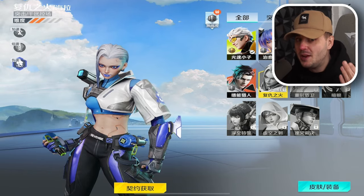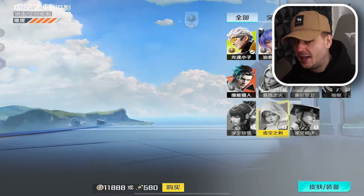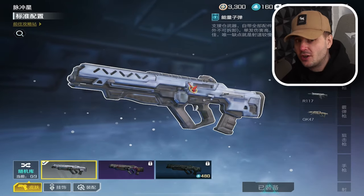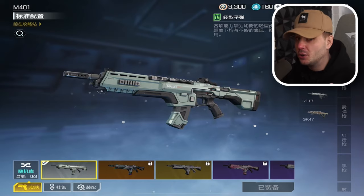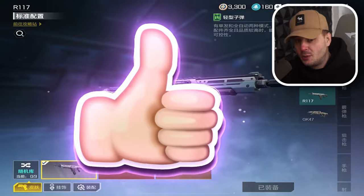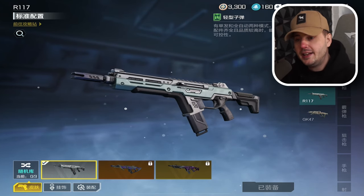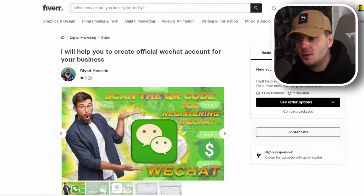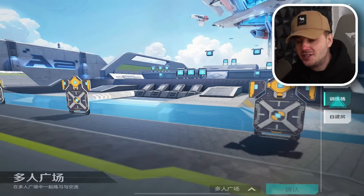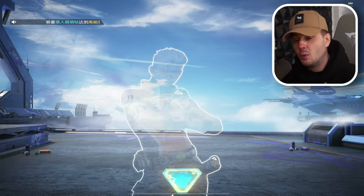Luckily, there is a way to get a WeChat account, but you have to pay for it. I have a contact on the app Fiverr who can basically create a WeChat account for you for just $10. I'm also going to be giving away some free WeChat accounts — all you have to do is hit a like and drop a comment below and I'll pick some random winners. Just go to the link in the description and purchase the basic package for $10, and they will create a WeChat account and send you the details within one day.